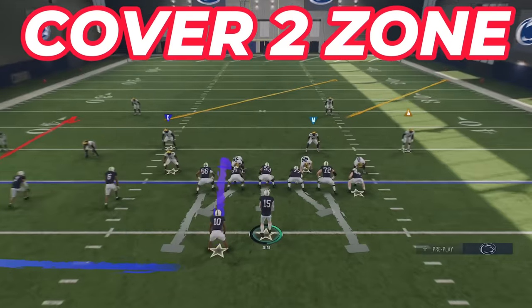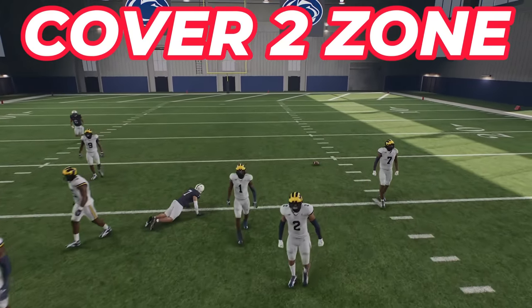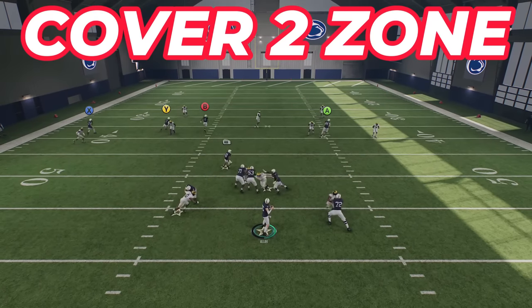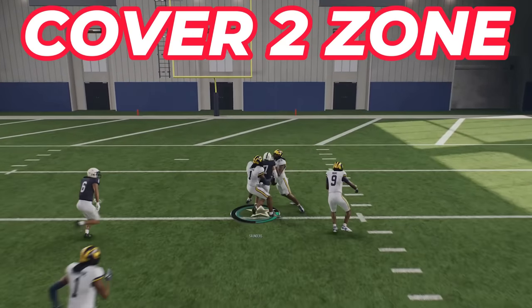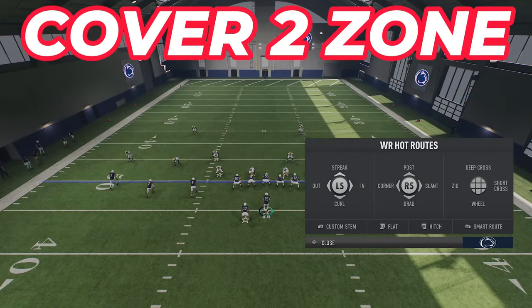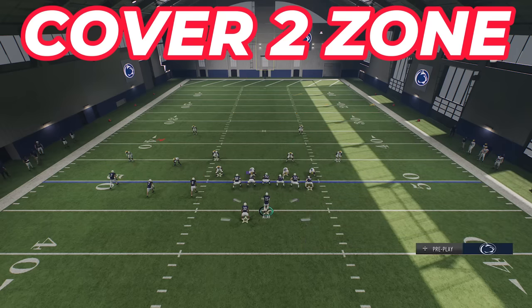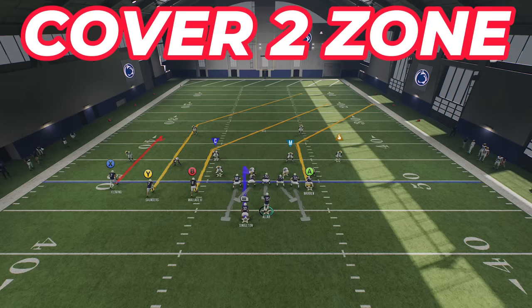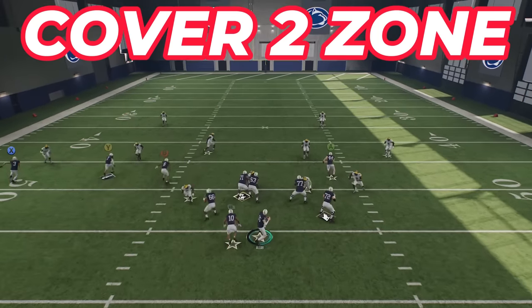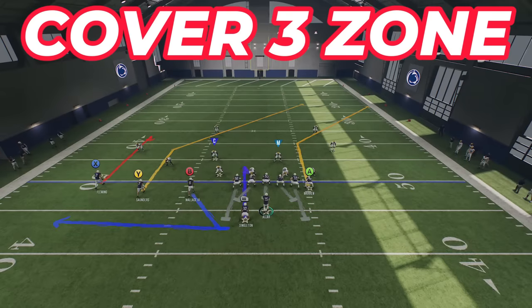Cover Two is also vulnerable over the middle, but not the way it used to be. The mid read coverage this year does a good job of defending the traditional streak-and-throw-over-the-middle concept. To create space over the middle now, the best approach is a double post concept — put the B receiver on a post and extend the Y receiver deeper so they're at different depths. Add X on a streak to pull the safety back outside, and you can easily split those safeties for a big play.